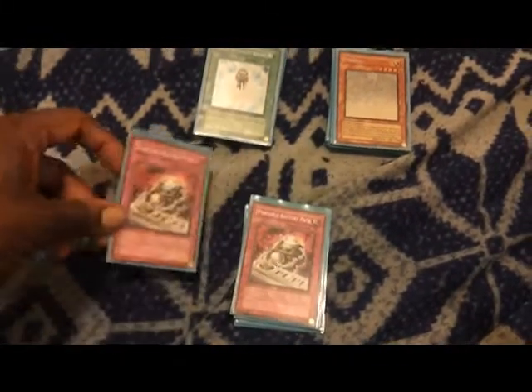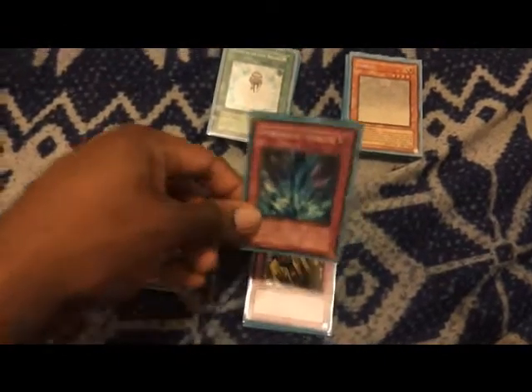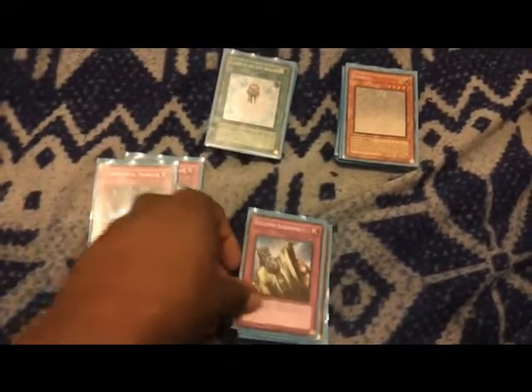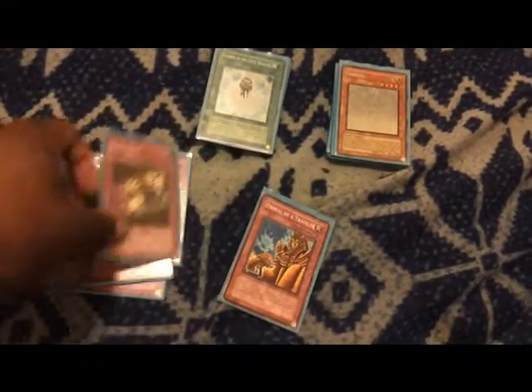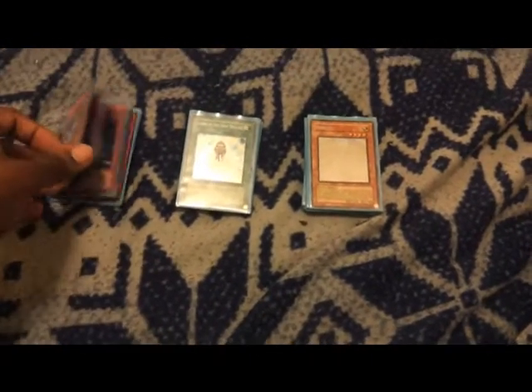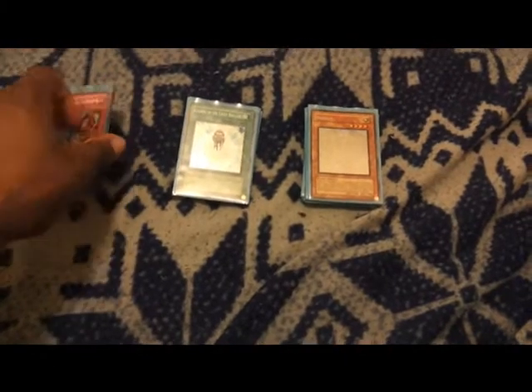On the traps: 2 Portable Battery Pack, Torrential Tribute, Solemn Judgment, Mirror Force, Dark Bribe, and Ordeal of a Traveler. This deck wins by OTK or Judgment Dragon — that's pretty much the whole concept.